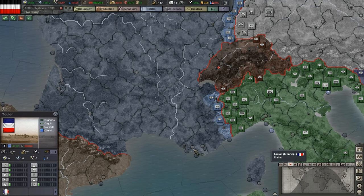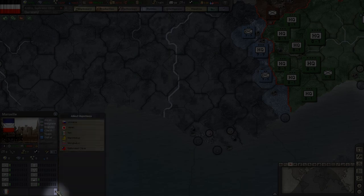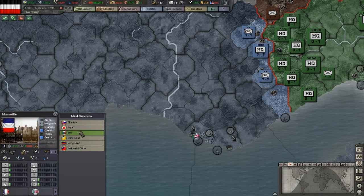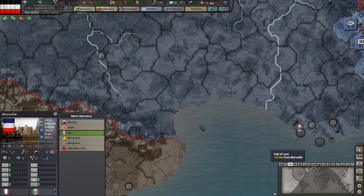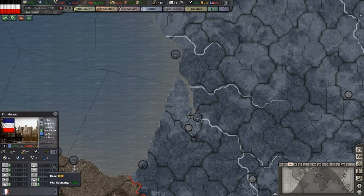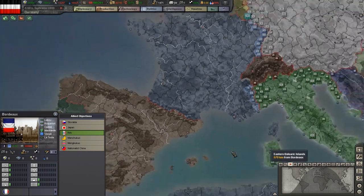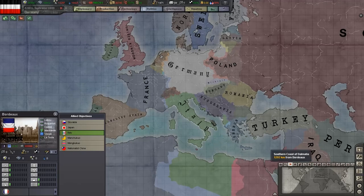This works by selecting the province you wish to set as an objective for one of your allies, then clicking this little arrow button down here. Now simply select one or multiple allies from the list to set this as their objective. Don't count on it too much, as the AI will not drop everything and focus only on the objective you give it — but I still believe it's a good idea to set these up, as the AI will sometimes send support or give you expeditionary forces to use.